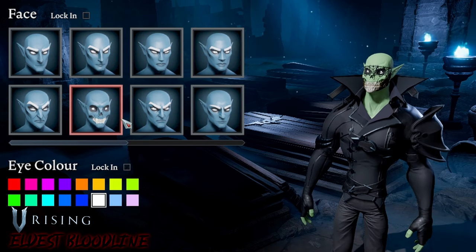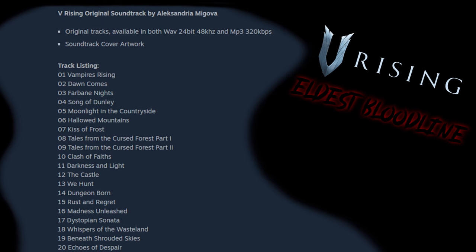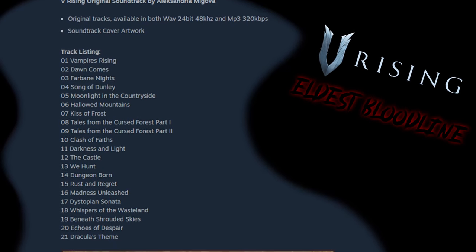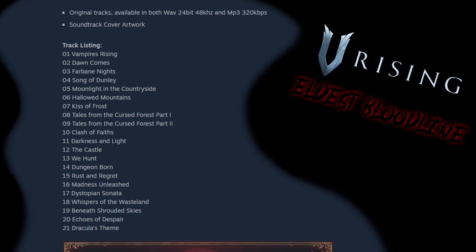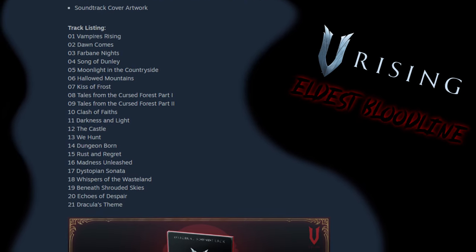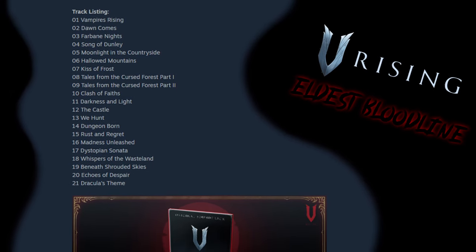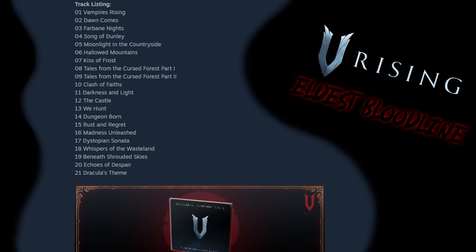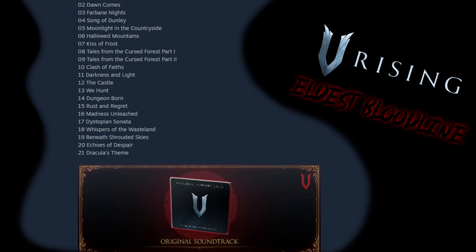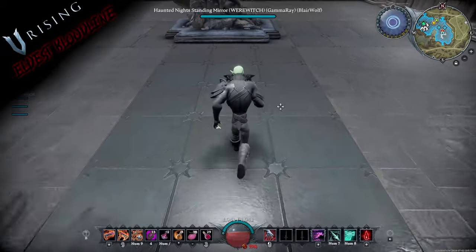Also included in this pack is the V Rising original soundtrack by Alexandria Magova. Original tracks are available in both WAV 24-bit 48kHz and MP3 320kbps. The track listing includes: Vampires Rising, Dawn Comes Far, Bay Night, Song of Dunley, Moonlight in the Countryside, Hallowed Mountains, Kiss of Frost, Tales from the Cursed Forest Parts 1 and 2, Clash of Faiths, Darkness and Light, The Castle, We Hunt, Dungeon Born, Rust and Regret, Madness Unleashed, Dystopian Sonata, Whispers of the Wasteland, Beneath Shrouded Skies, Echoes of Despair, and Dracula's Theme.